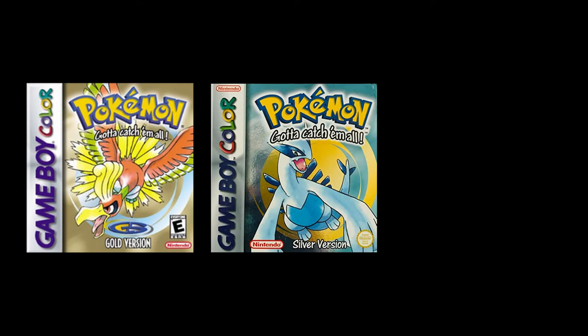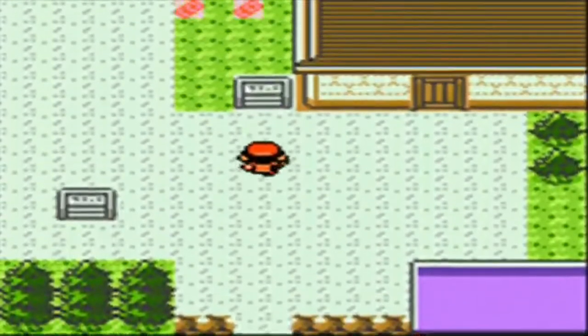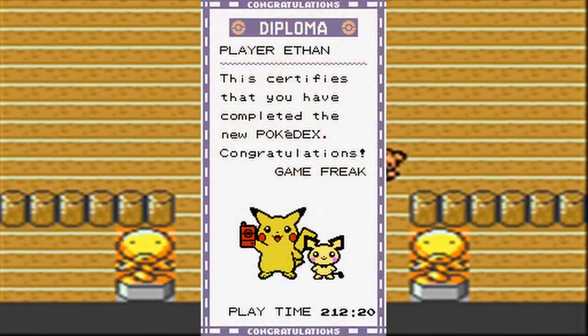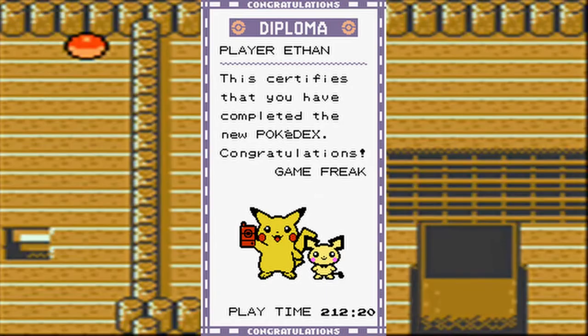Pokemon Gold, Silver, and Pokemon Crystal. Completing the Pokedex by catching all 249 Pokemon in these Generation 2 titles, excluding Mew and Celebi, gets you another diploma! Still very underwhelming for completing arguably the most difficult task in each Pokemon game.